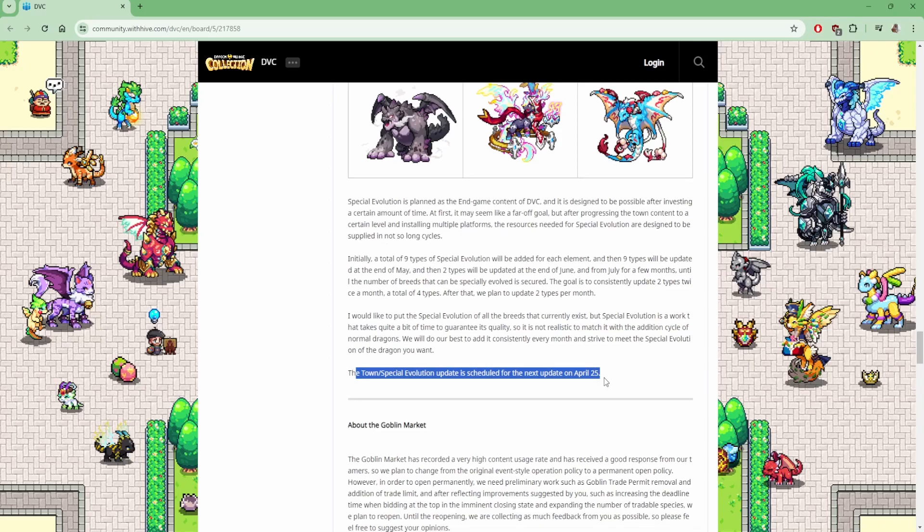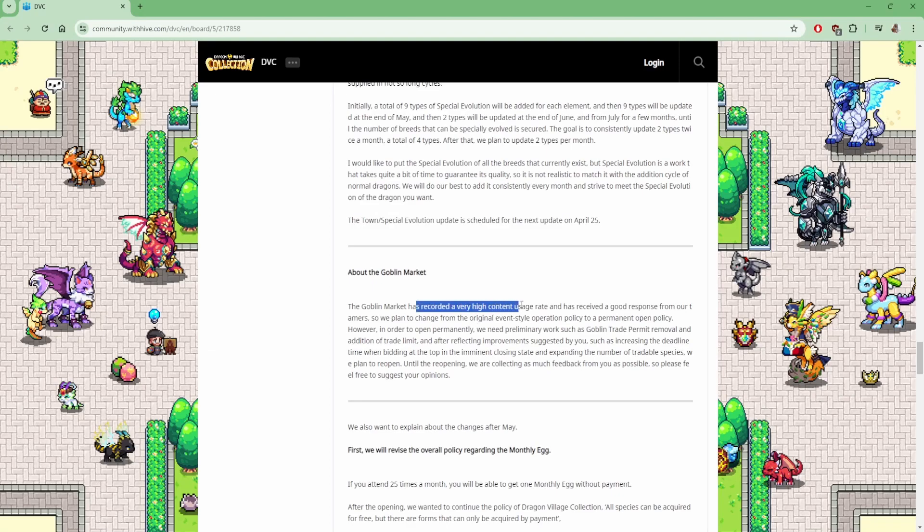About the goblin market — it recorded a very high content usage rate and received a good response. They plan to change from the original event-style operation to a permanent open policy, which is very good because limited-time events increase FOMO — fear of missing out. However, in order to open permanently, preliminary work is needed such as goblin trade permit removal and addition of trade limits. After reflecting improvements suggested by players — such as increasing the deadline time when bidding at the top, and expanding the number of tradable species — they plan to reopen. Until then, they are collecting as much feedback as possible.